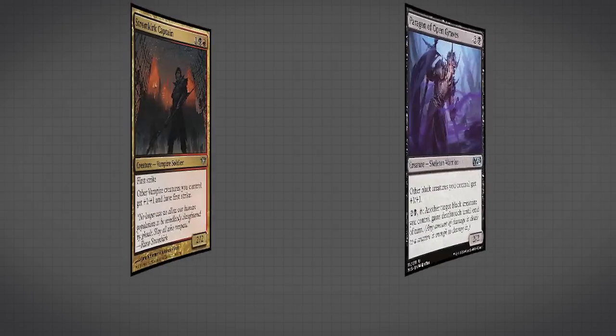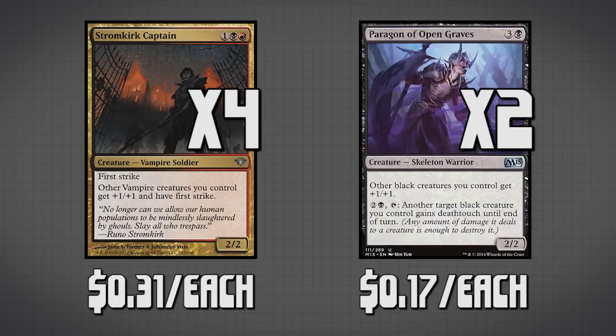A tribal deck would not be complete without some form of lord, so we have four copies of Stormkirk Captain and two copies of Paragon of Open Graves. Paragon of Open Graves is not a vampire, but it does have a really good ability, and as I'll talk about in the upgrade section, there are some awesome vampire lords that aren't very budget that you can replace this guy with. Stormkirk Captain is absolutely fantastic — he's a 2/2 for 3 with first strike, but he gives all other vampires +1/+1 and first strike. So those deathtouch vampires we have do their damage and kill whatever they block first, regardless of how big it is. Paragon of Open Graves can also give black creatures deathtouch, which is a neat additional ability.